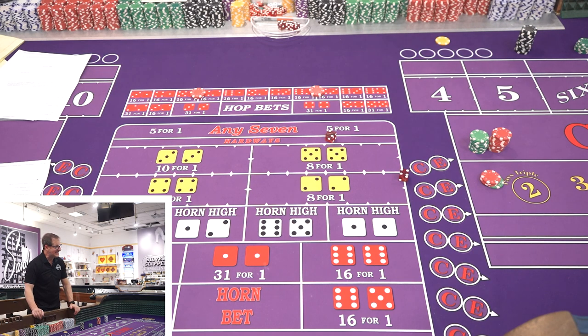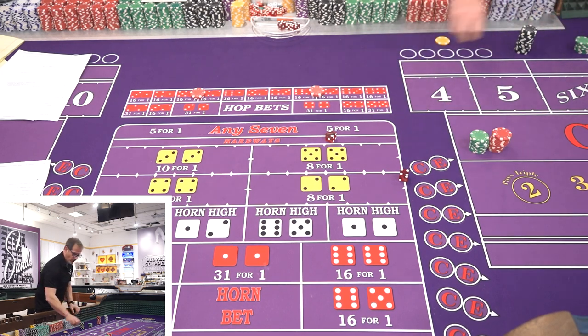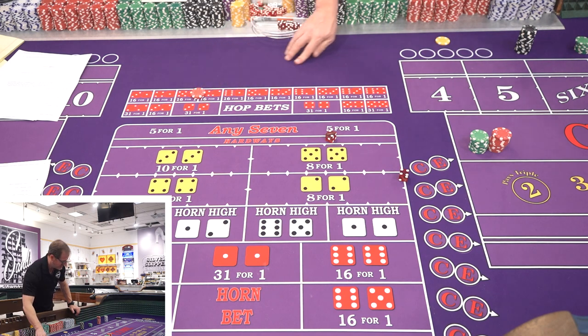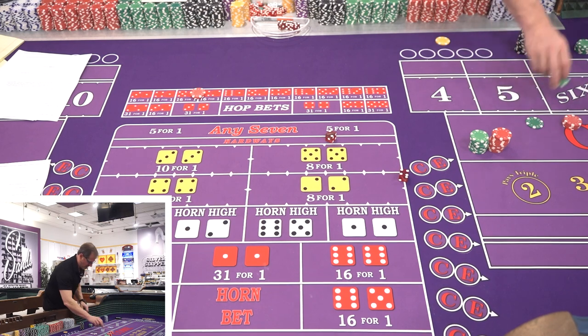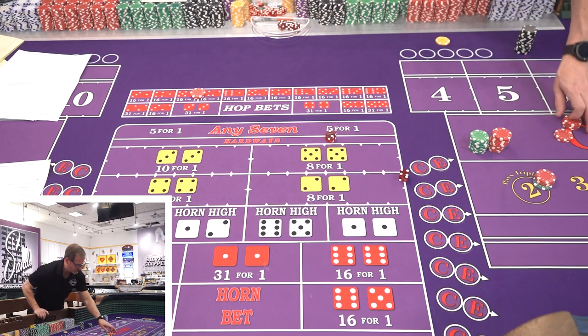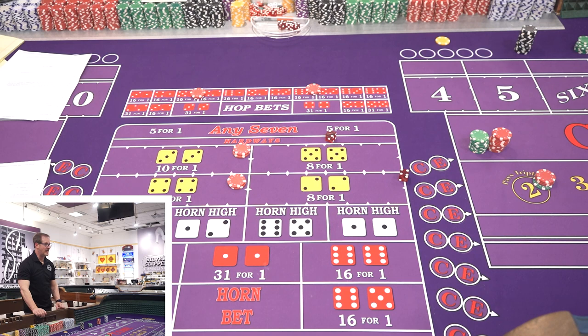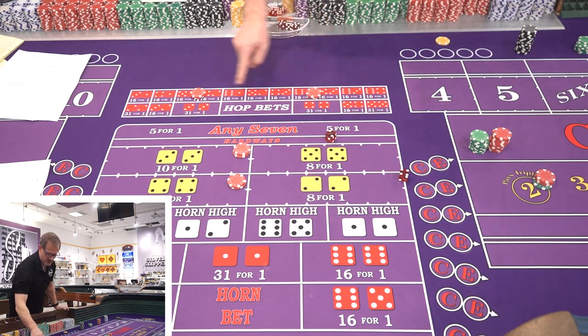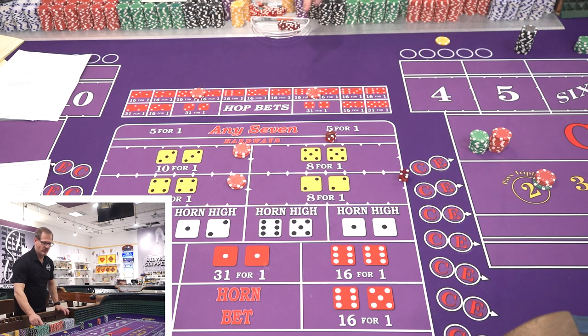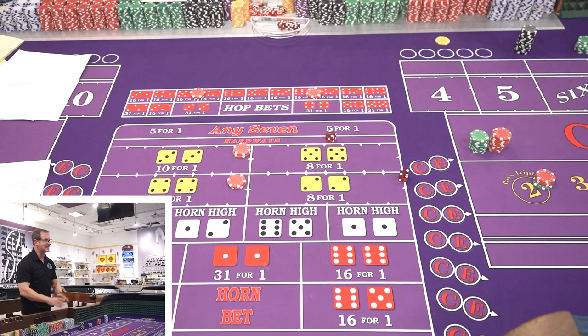Roll one: six easy. We lose the field and the easy eight, but we get paid $70 on the easy six hop. We put $40 back in the field, replace the easy eight, and add a hard six and hard eight. We had 24 ways to win — now we've added 25 and 26 — so we're at 26 ways to win and 10 ways to lose.